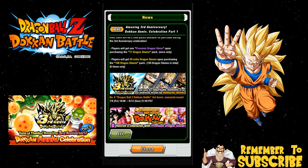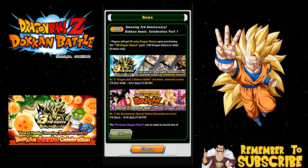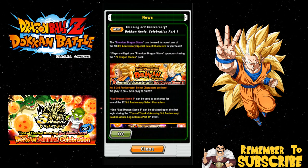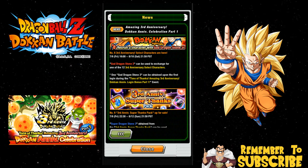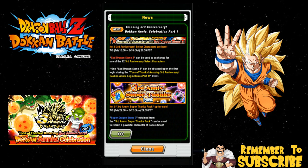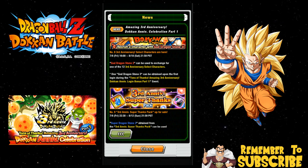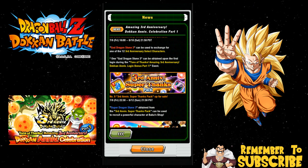There was an anniversary video spoiled on Reddit — the same thing they did on the JP side. Recruit a character with a premium dragon stone — that's the 120 leader stones. The third anniversary select character feature lets you use the God Dragon Stone 3 to exchange for one of 12 third anniversary select characters. I want to do a separate video on that, so if you want to save your stone and wait, I'll probably have it up Sunday or Monday.